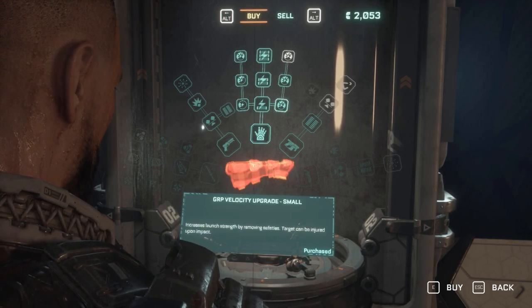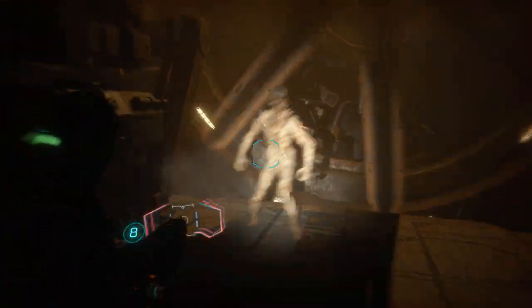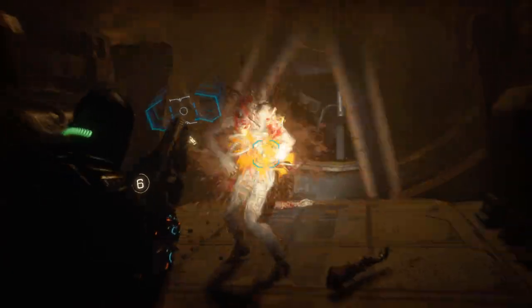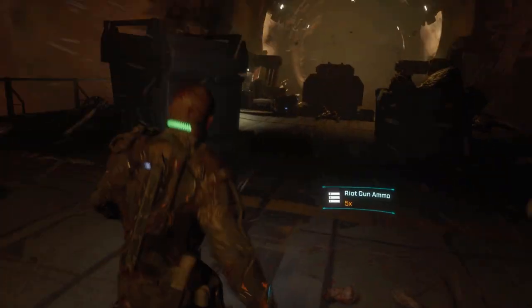I definitely recommend maxing out the capacity and the energy upgrades — you need to max this out — and at least one of the recharge speeds, then put one more point into the velocity. Max out its capacity and give it a little bit of recharge and a little bit of velocity. I tried to max this arm out completely but couldn't — I had one left on the velocity — and it works quite well. You're going to use this quite often; there's always a fan, platform, spiky wall, or something you can throw or shoot enemies into with this arm.